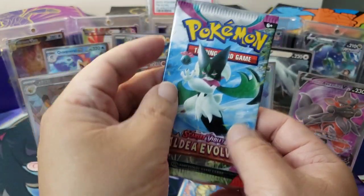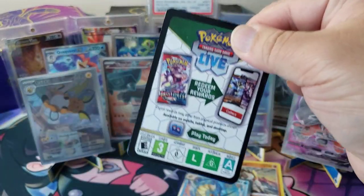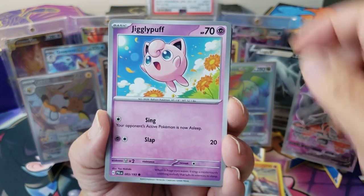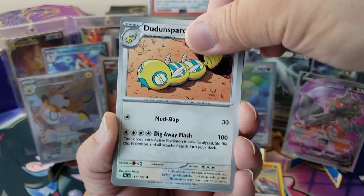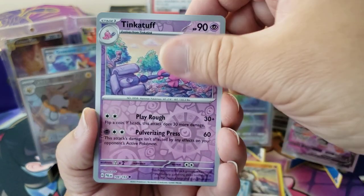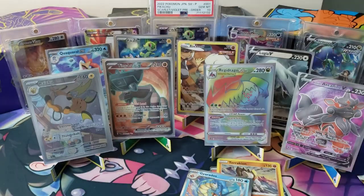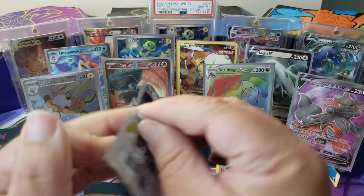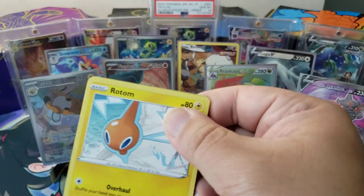Last pack of Paldea Evolved — let's go. It's a black code card, means nothing I think. We have a Phanpy, Combee, Jigglypuff, Girafarig, Faulknir, Dunsparce — he's funny — Gotharita, a Tinkatuff, and a Bombirdier. That's it. Paldea lost. Now let's see if Silver Tempest can put a capstone on it. One hit versus four hits — well, if you count the promo, I guess they're tied.